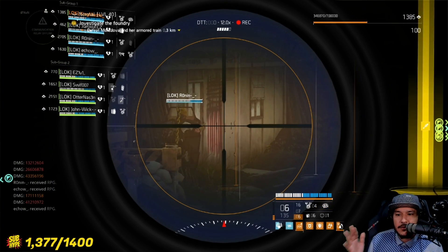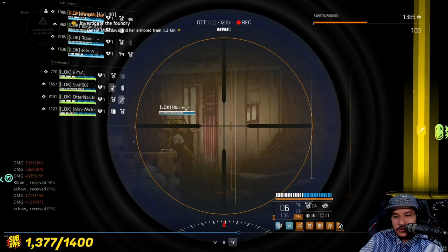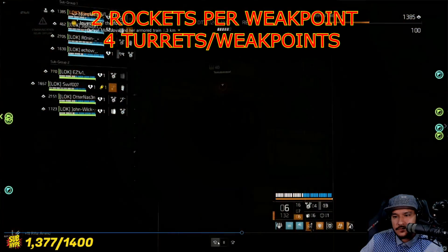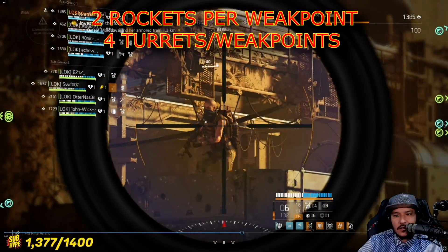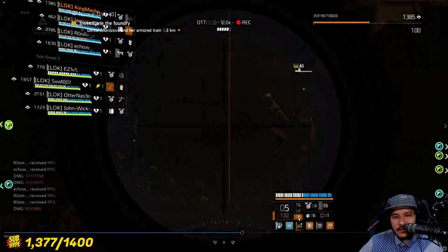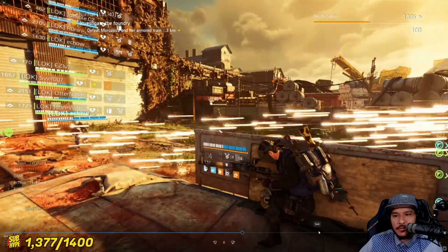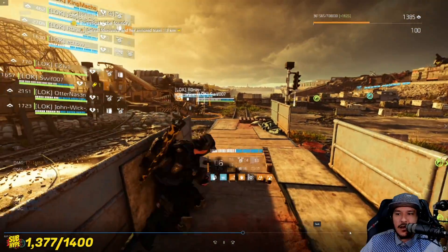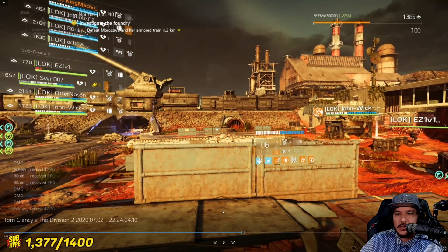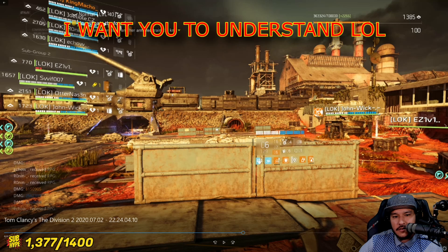So what you wanna do now is grab these rockets and shoot them at the weak points. Once you break that first weak point, the white mechanic is gonna begin. The white mechanic is the big red bullet on top of the train. When it goes into the chamber and fully locks, you get destroyed. This thing is deadly, so shoot all your rockets at it.